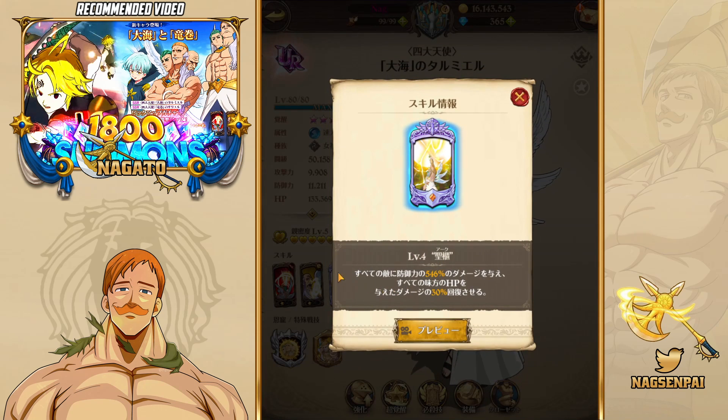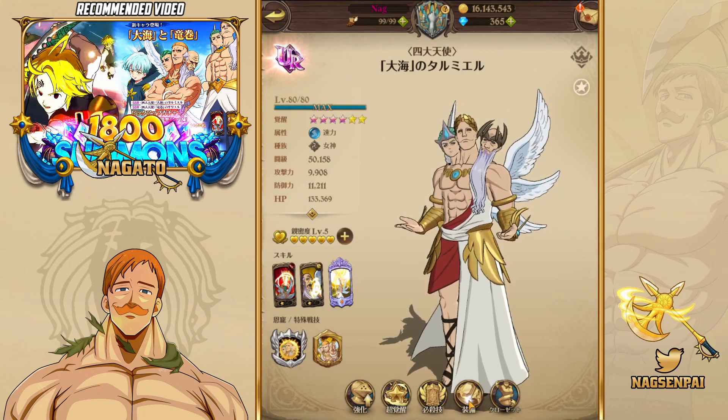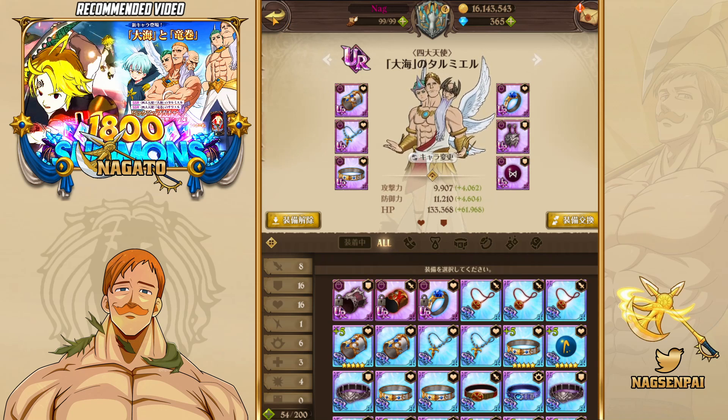His ultimate - I don't think there's any other ultimate in the game that does this. It inflicts damage equal to 420% at level one, mine is level four so 546%, off defense. He doesn't use attack, he uses defense, on all enemies, and heals HP of all allies equal to 30% of damage dealt. His defense stat is very high. I have him with HP and defense right now, not even triple defense. I'm assuming with triple defense he will be having a very high defensive stat.